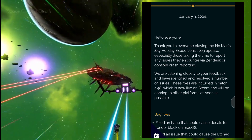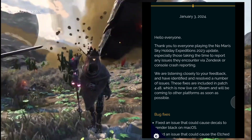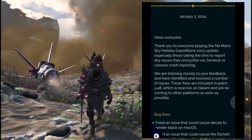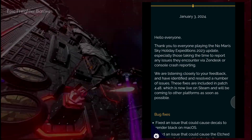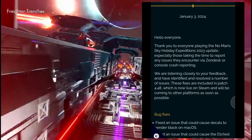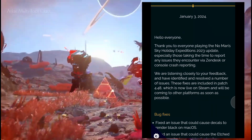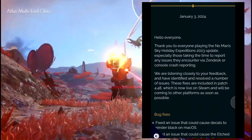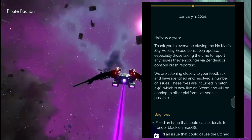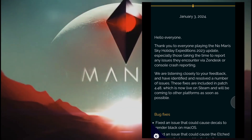So here we go. Thank you to everybody playing No Man's Sky Holiday Expeditions 2023 update, especially for those taking time to report any issues via Zendesk or console crash reporting. We are listening closely to your feedback and have identified and resolved a number of issues. These fixes are included in patch 4.48, which is now live on Steam and will be coming to other platforms as soon as possible.